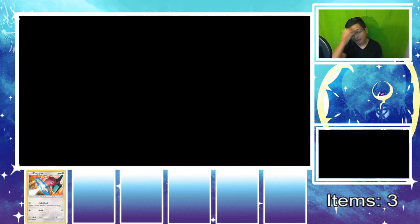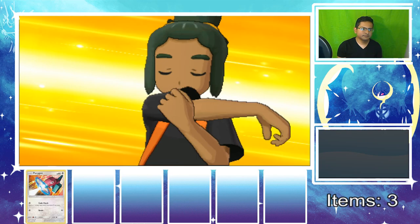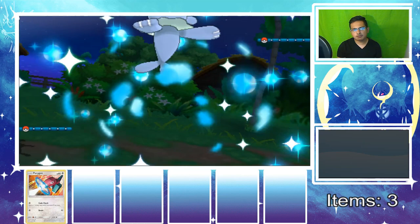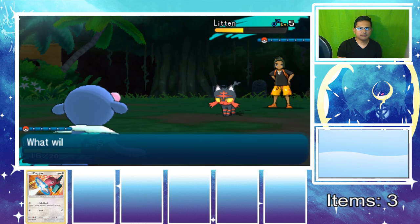Let's go ahead and use Water Gun. He's going to use Scratch. Seriously, you're gonna scratch me like that? I thought we were bros! Water Gun is definitely going to be super effective against his Litten — that was a bad choice for him. Hopefully he doesn't beat me or outplay me later on. Should have done a random Nicelocke but we're already doing a Nuzlocke so it's not going to be Randomized.